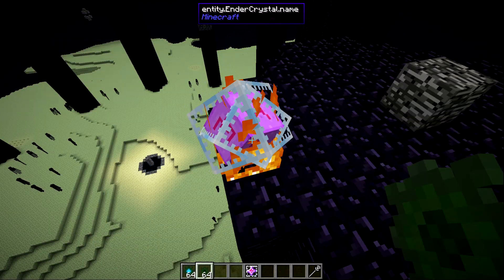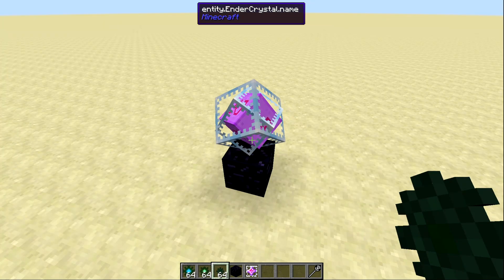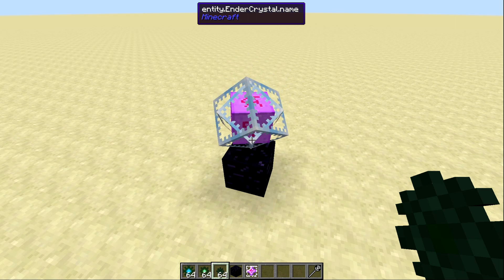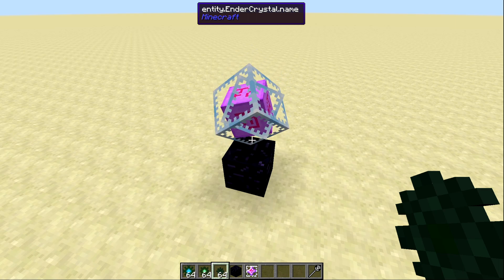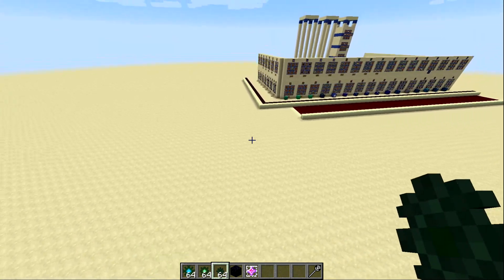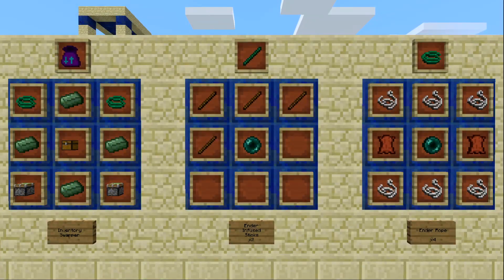The Ender Core can be sitting on obsidian; it does not have to be on bedrock. However, the End Crystal does need to be in the End in order for the core to activate. I'm right-clicking on this End Crystal in the overworld right now and it is doing nothing — you have to be in the End to charge your Ender Cores.